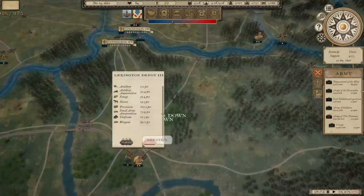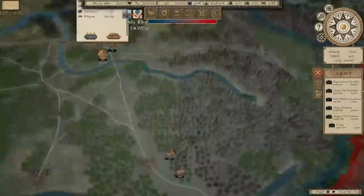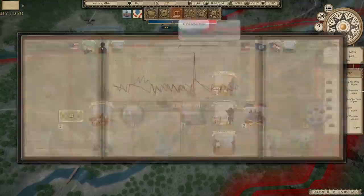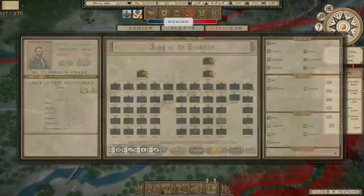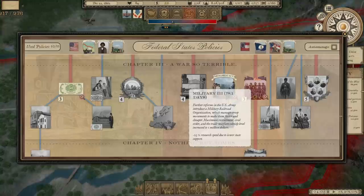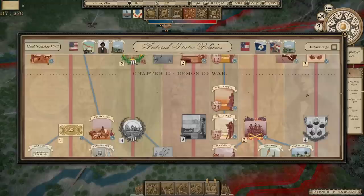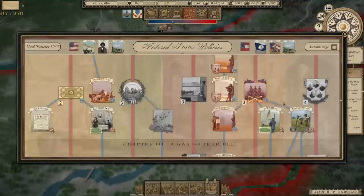I'm kind of sitting tight as we get ready to get into Christmas time. There's the Funding 2 policy. Let's go back to our policies — we're using 10 out of 10. I want to go to finances and finance another policy. We've got Military 3, which will help maximize recruitment, but I don't think we need that. I'd like to get U.S. Colored Troops, but we need Emancipation first. We're going to go ahead and do Emancipation.